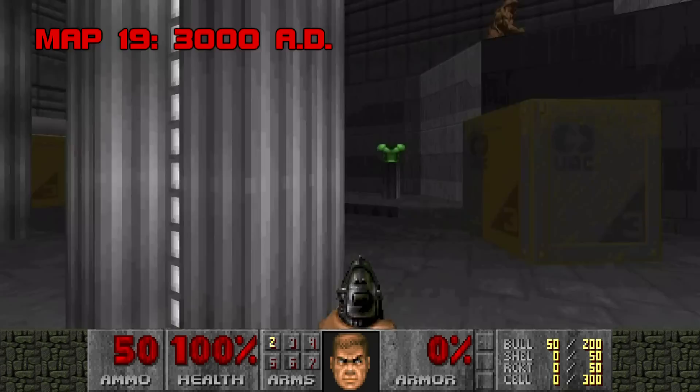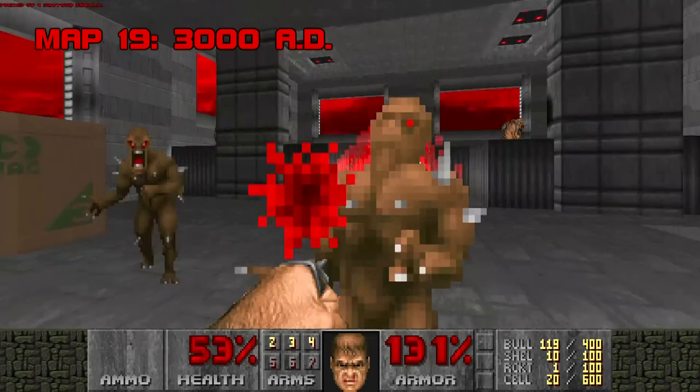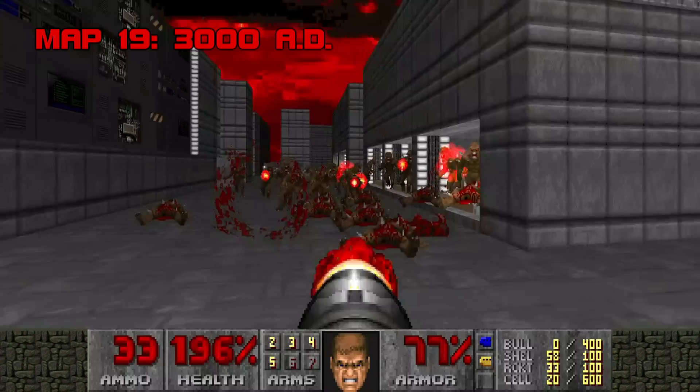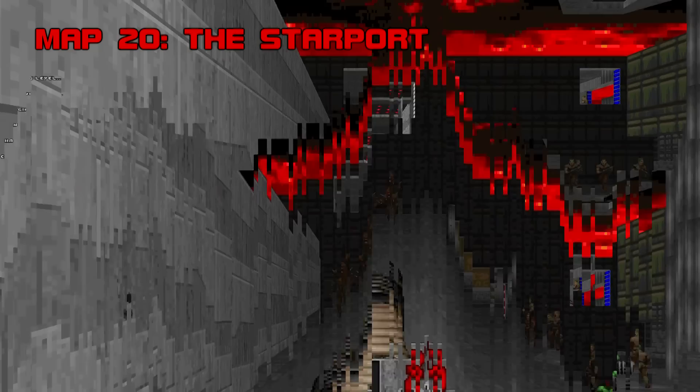Map 19: 3000AD. This map's end screen just says 'AD', but the text file says it was supposed to say 3000AD. Probably the most conventional level in Scythe — comparatively large and linear, paying a lot more attention to its aesthetic stylings. With an enemy count just south of 200, you'd expect it to be twice as hard as what's come before, but it's really no more challenging than your average Doom 2 map. Mowing down a flock of imps is good fun, as is a surprise archvile in the arena immediately after. Unfortunately most of the other fights blend together, and the spider mastermind at the end is again a total pushover. Grade B, Difficulty C.